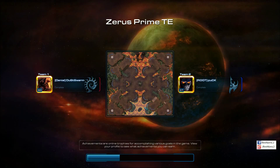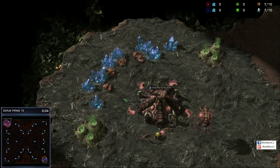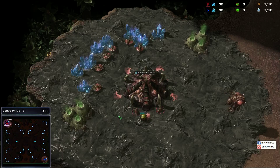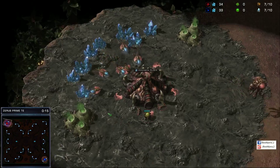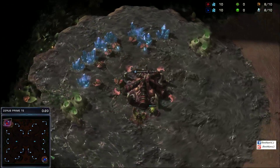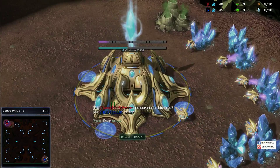Hi guys, this is Breaker, and I am back with a replay that I took from the front page of that SC. It looks like a ZVP between Root Puck and Dust Swarm on the map Zerus Prime TE. Spawning is our Zerg in the red trunks — his name is Dust Swarm. He belongs to the Denial Clan in the lower right hand corner. Root Puck in the upper left.